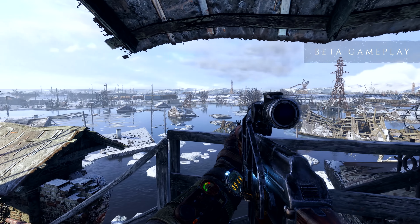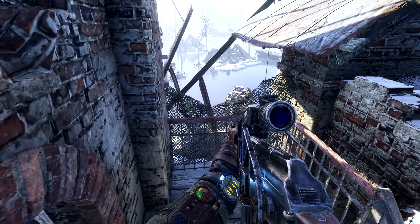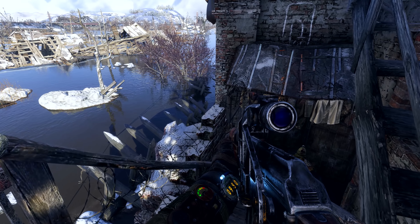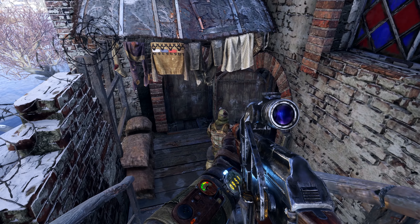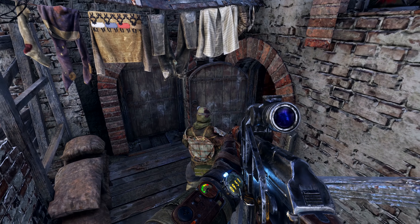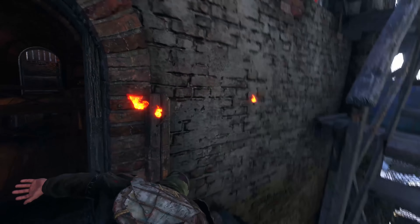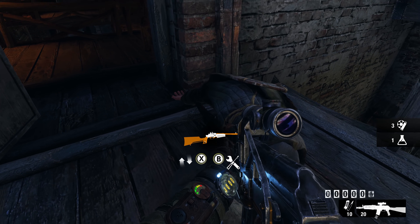As with any Metro title, Exodus places the onus on the player to choose how they progress. It's possible to play this entire level without killing a single human being. Or, if subtlety isn't your style, you can adopt a take-no-prisoners approach. Regardless of ethics and playstyle, there will always be a need to infiltrate areas with a level of discretion. Stealth, therefore, plays a significant role in Metro Exodus.